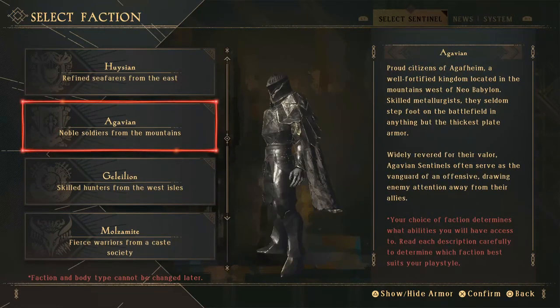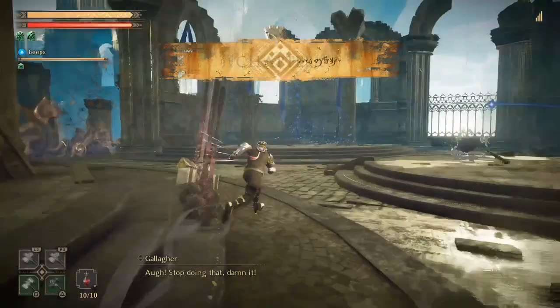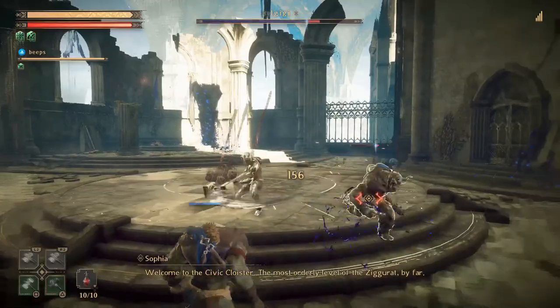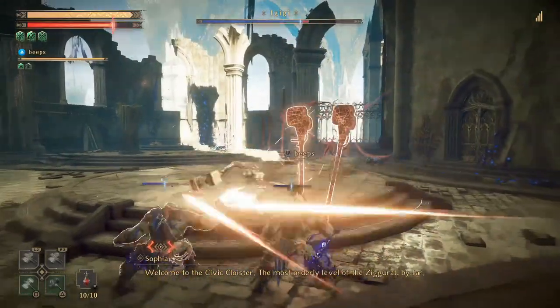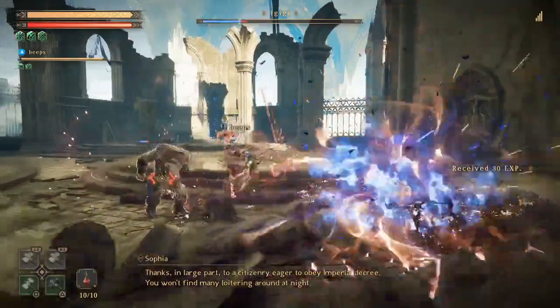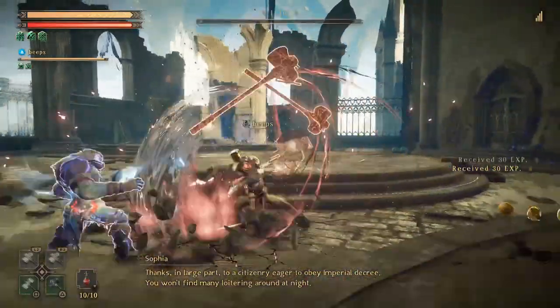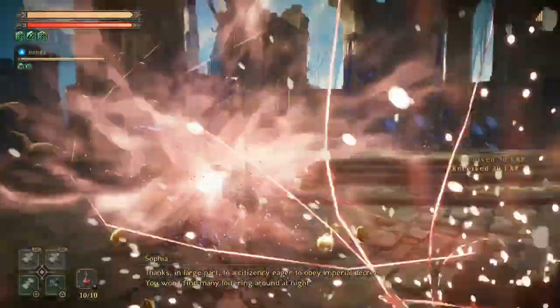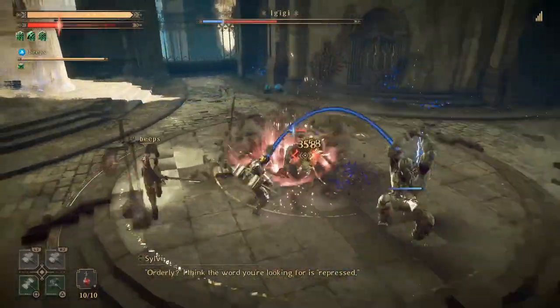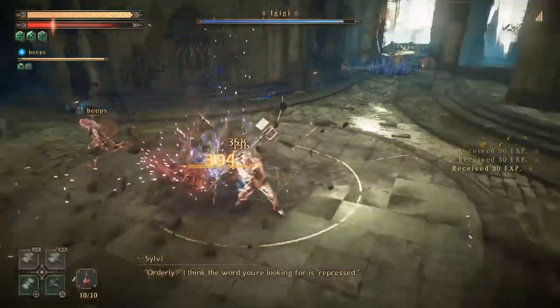Well, you pick a class, you enter a level, and you fight baddies. The game's unique spin is that, rather than attack with a measly one or two weapons, you get four of them at once — one for light attacks, one for heavy attacks, and two for auxiliary attacks. The two auxiliary weapons, called Dynamis in this instance, can be used at any time, regardless of what your character's body is doing.